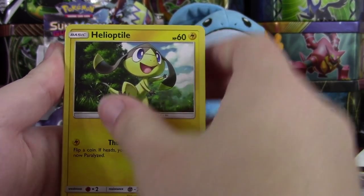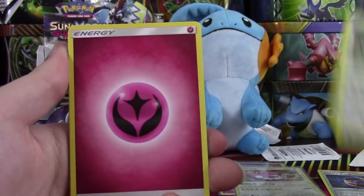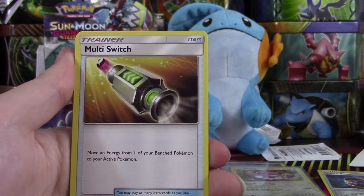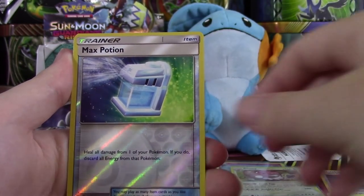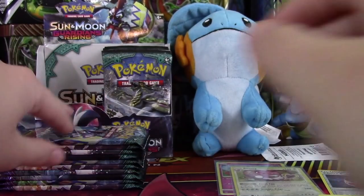I will give you guys a code as soon as we pull a GX, or an Ultra Rare — even if it's like a Full Art Trainer or a Secret Rare DCE. You guys will get some codes, I promise. We have a Max Potion Reverse. And a Sharpedo.